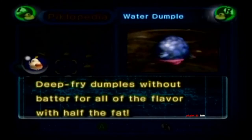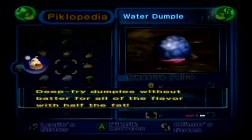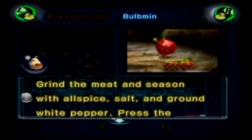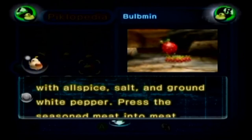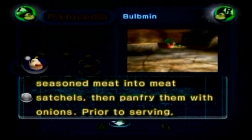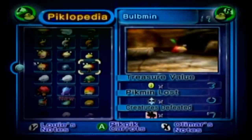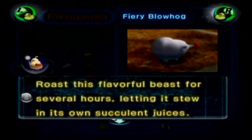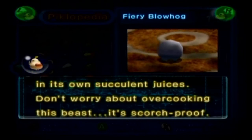Water Dumple: 'Deep-fry water dumples without batter, for all of the flavor with half the fat.' But the batter is some of the best part — it adds a nice crispy texture. Bold Men: 'Grind the meat and season with allspice, salt, and ground white pepper. Press the seasoned meat into meat satchels, and pan-fry them with onions. Prior to serving, smother the brats with Dijon mustard and sauerkraut. Buns are optional.' Louie's getting creative here. Fiery Bull Hog: 'Roast this flavorful beast for several hours, letting it stew in its own succulent juices. Don't worry about overcooking this beast — it's scorch-proof.'